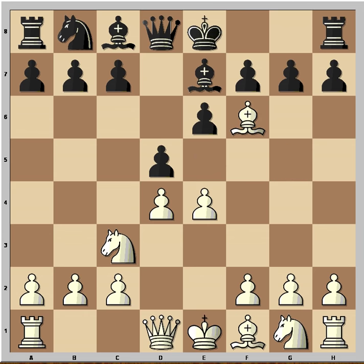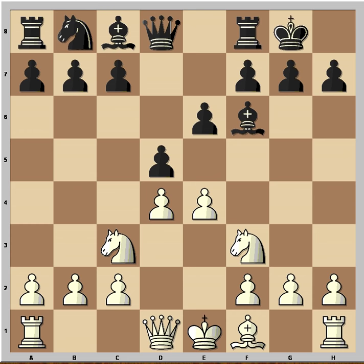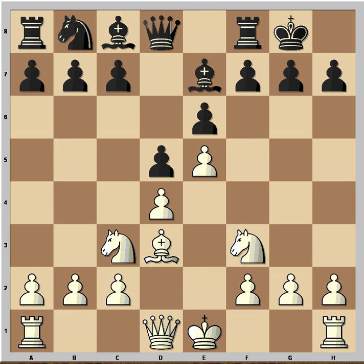Instead, white captured the knight and black captured the bishop. Nf3 was played, black castled kingside, e5, Be7, Bd3, Bd7. And now you would expect white to castle kingside.